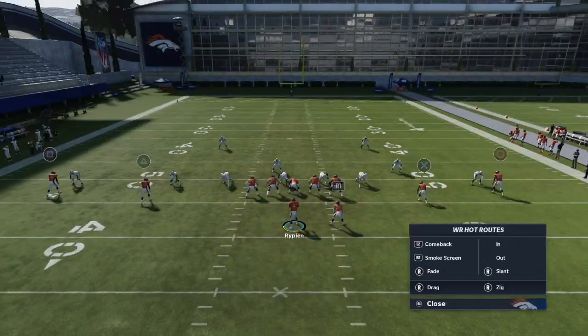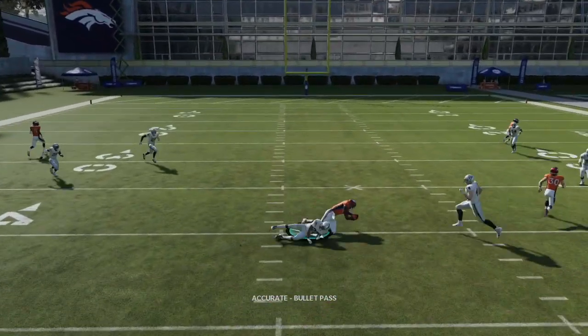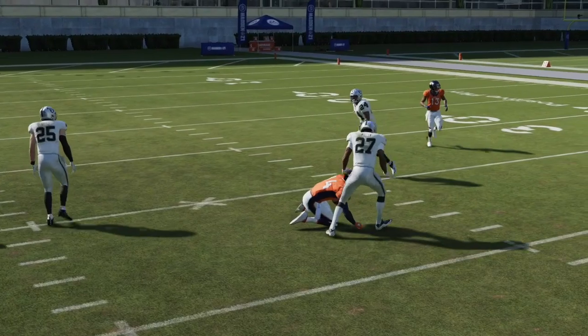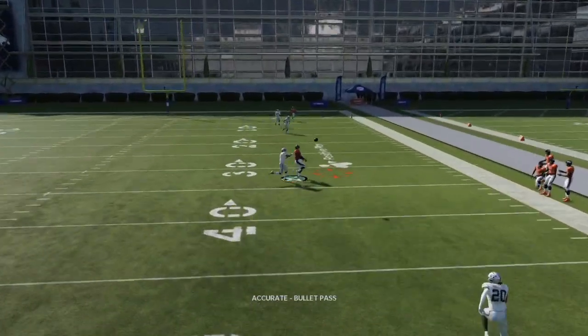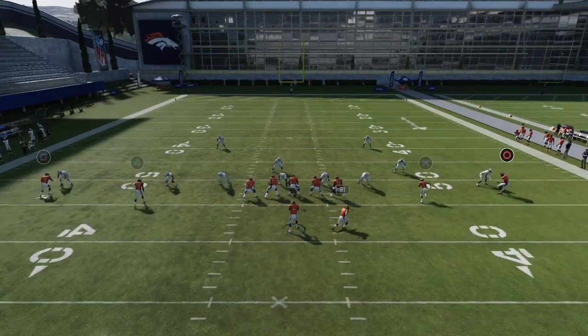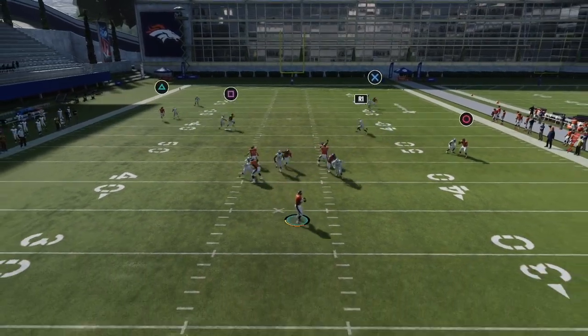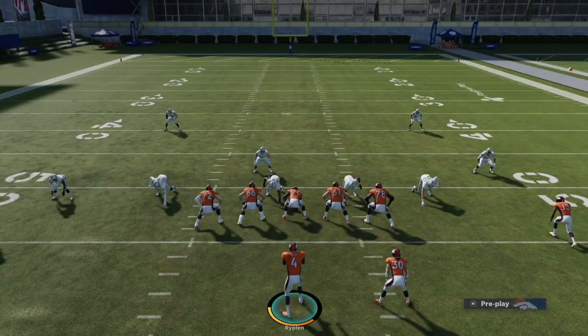Versus man you can throw the crossing route immediately, but versus zone wait till he's on the sidelines and throw a pass lead. Courtland Sutton gets two or three steps — pass lead outside, possession catch. We can also hit the running back route — wait for the cut and he gets that separation versus man-to-man all day long for a big play. That's been five money plays in the Denver Broncos playbook. Not one of my favorite playbooks, but utilize these plays if you run it. Appreciate the support — hit that bell and I'll see you next time.